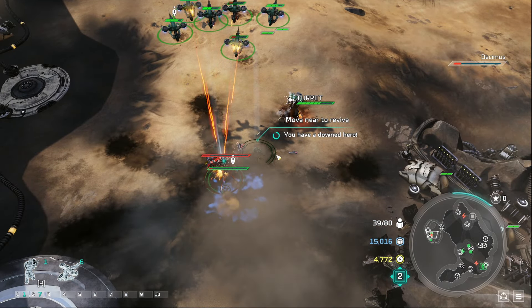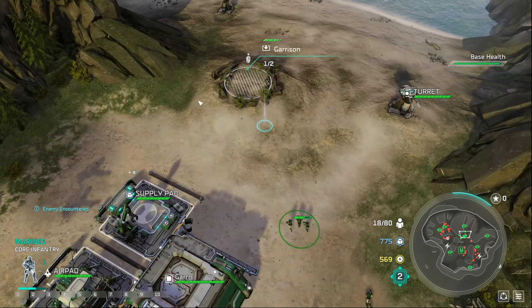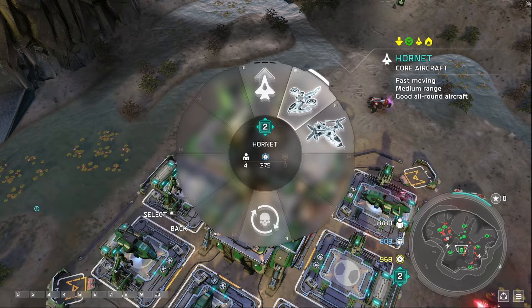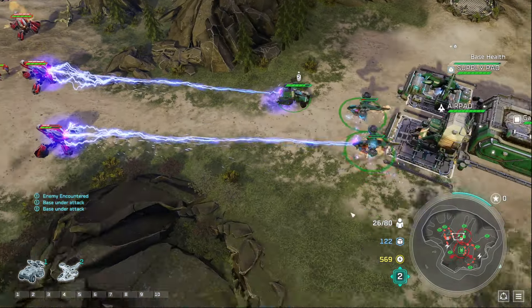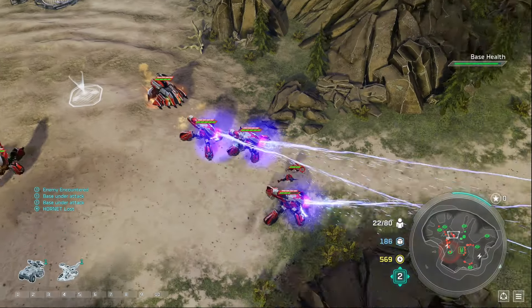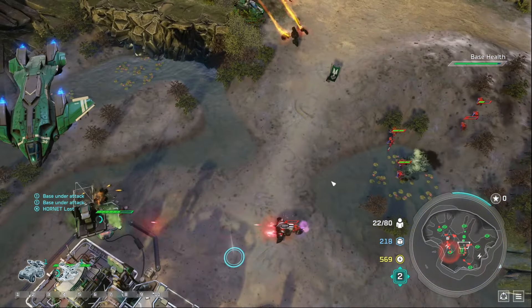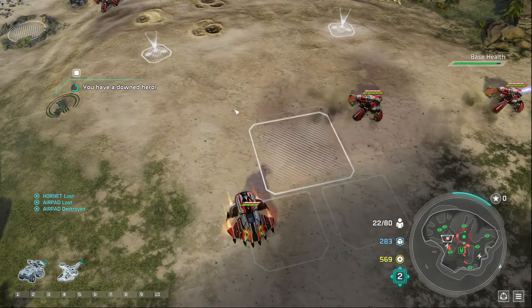Now onto the mission that almost made me quit the challenge. From the Deep, Mission 7. In a normal playthrough, this mission isn't the most difficult — you just have to defend waves from three angles. We normally make Scorpions to counter the Locusts, but because we can't use power, our best solution is Hornets, which really don't do a good job, but they are our best option.